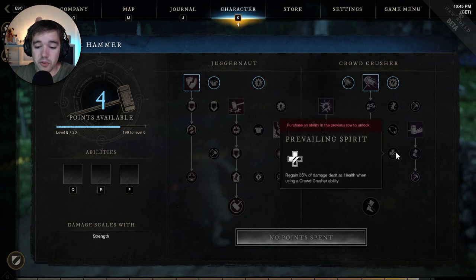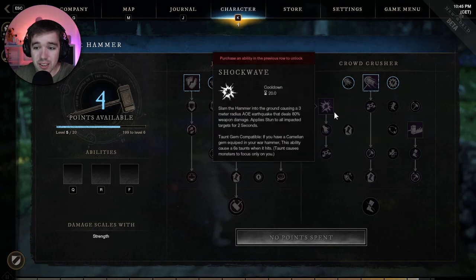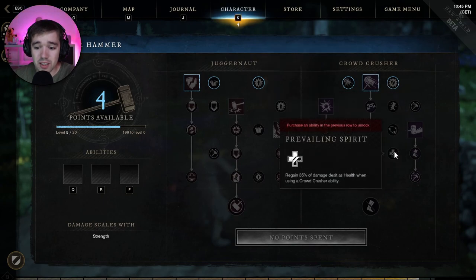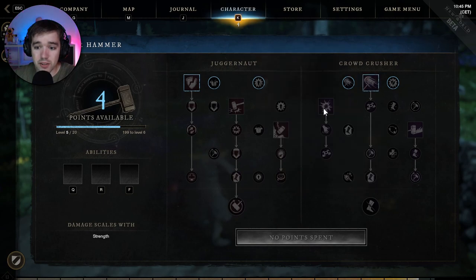Then there's this incredible passive: regain 35% of damage dealt as health when using Crowd Crusher abilities. So every time you use one of the three Crowd Crusher abilities, you heal for 35% of the damage you dealt. That's massive self-sustain.